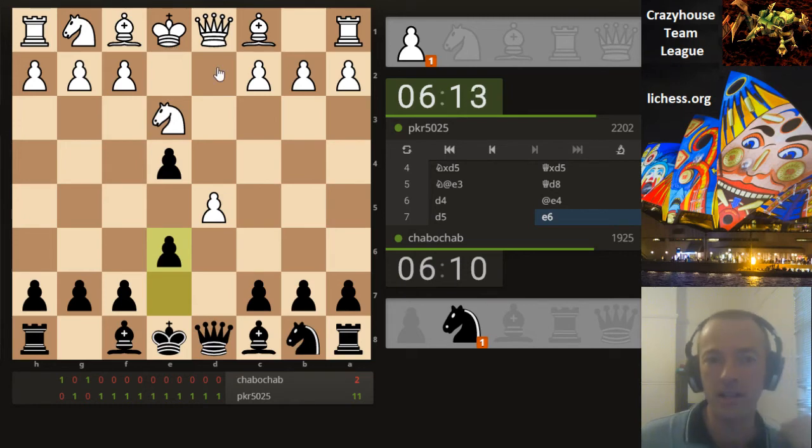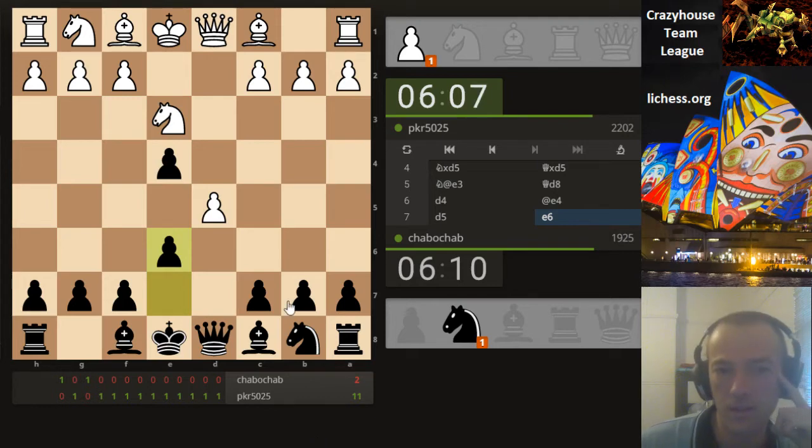Actually, depending on which way white takes back, you may have a queen a5 check. So just anticipating bishop b5 check — or what else could white do here? He doesn't want to bring the knight out to h3 because then it's just e takes d5 and bishop h3. You could leave the pawn there and still go bishop c4, but then the knight has the option to drop on b6.